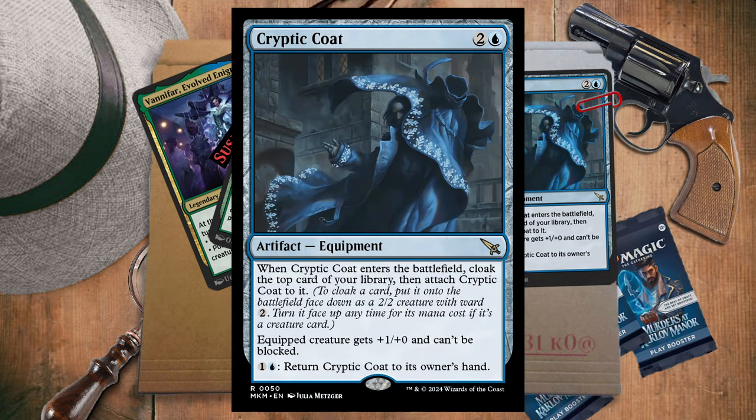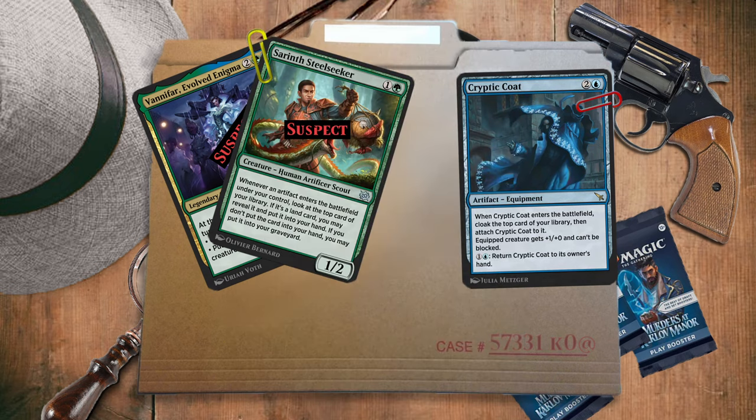So cryptic. Like, the pattern on it — it's just weird that it would just cloak you from all of your enemies, and make you able to just pass right by them without them being able to block.